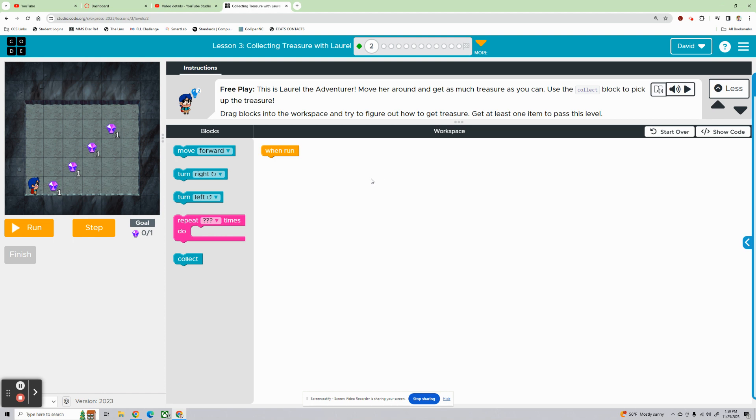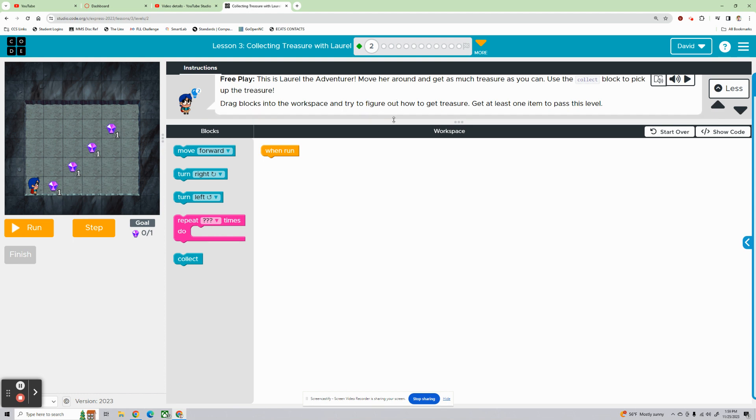Free play. This is Laurel the Adventurer. We're going to move her around and get as much treasure as we can. We're going to use the Collect block to pick up that treasure. To do that, we need to drag blocks into the workspace and try to figure out how to get that treasure. We need to get at least one item to pass this level.